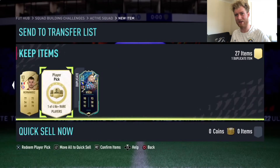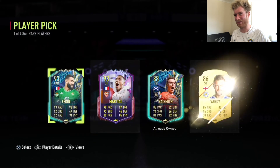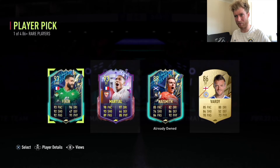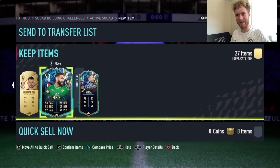Let's jump now into the final pick of the video. Drop a like if you did enjoy. Subscribe if you are new around here. My name is Jake Moody and let's get into this 86 plus player pick — 93, 93, 88, and an 86. We will go with Fakir and that is going to be the end. Let's see all in all what we got.